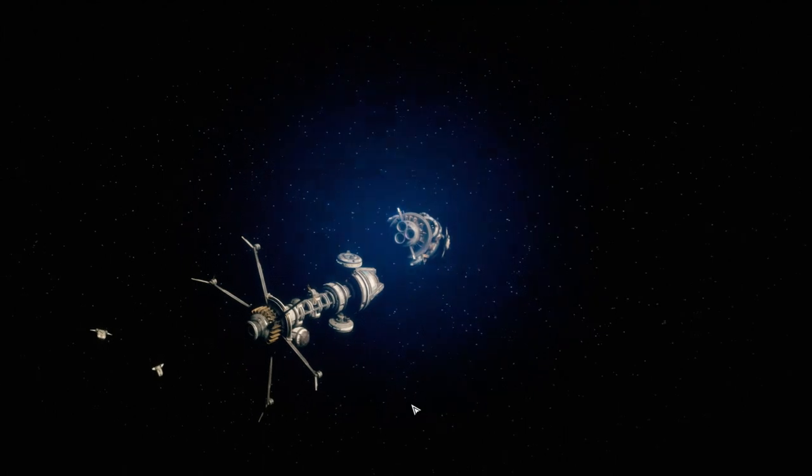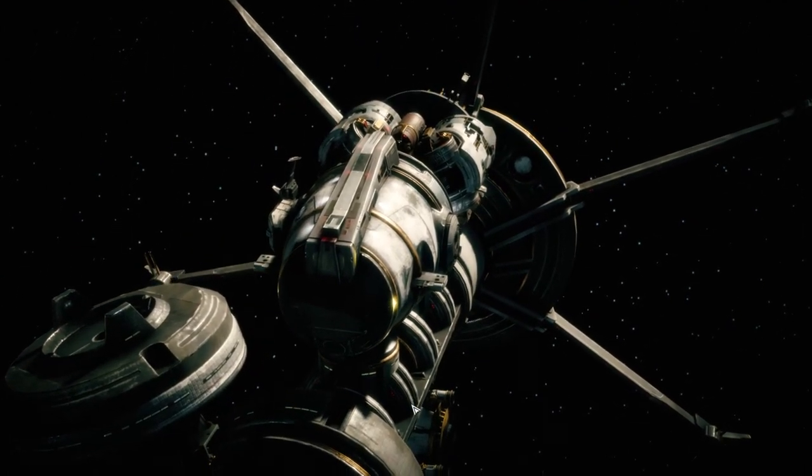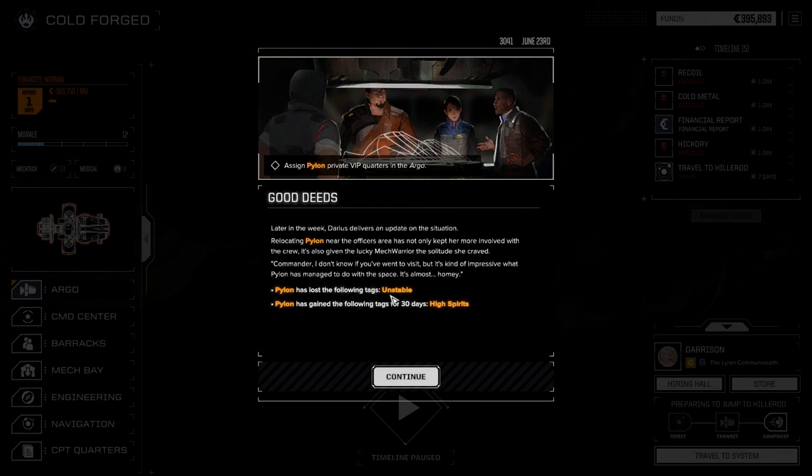When we arrive we're going to have a quick look in the store and see if there's something we can use. I'm really hoping the contracts are all local contracts. Pressing valuable support — let's give him VIP quarters. I think he needs time to himself. That might just activate his PTSD so let's give him private quarters in the Argo. He's lost the Unstable status and gained High Spirits — perfect. If any of our pilots need it, it's definitely Pylon.